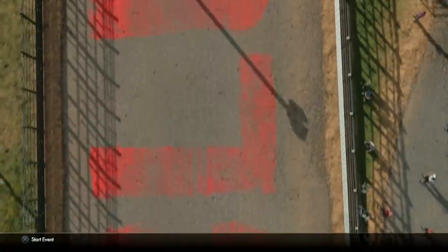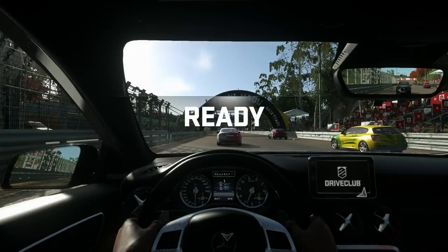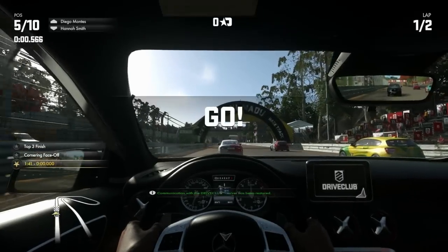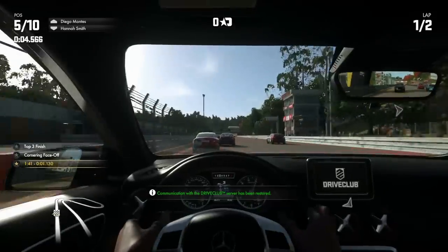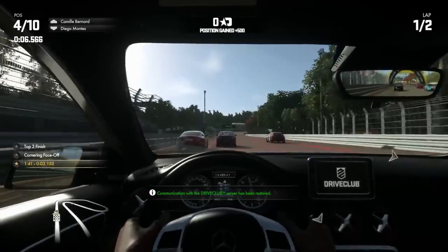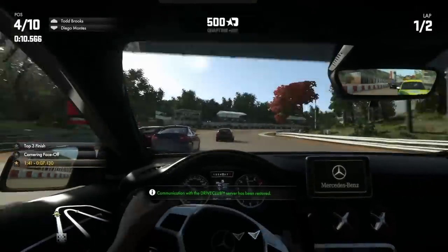Let's jump straight into the game. Let's start this event - what does that mean? There's no menu, it just says 'start event'. Oh, actually we're in an event already - fair enough. No instructions, just got to somehow work out what I'm doing. So I'm in the cockpit view, not sure what car - some sort of Mercedes Benz I'm driving. Sorry, sorry!